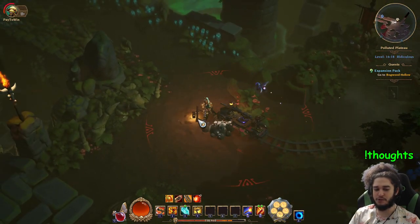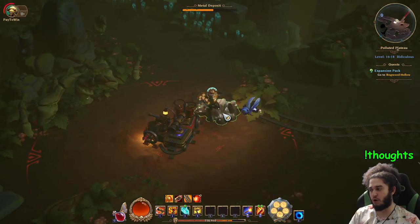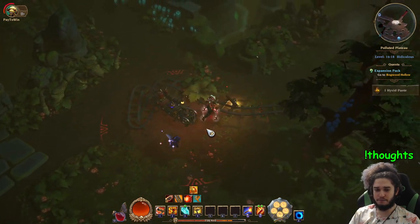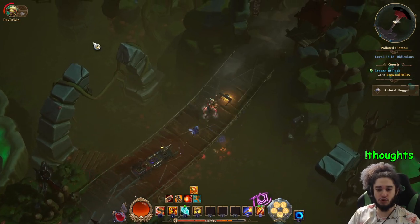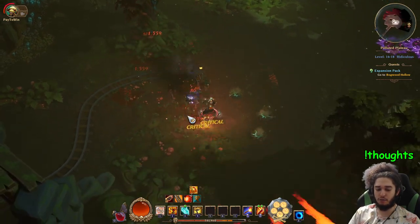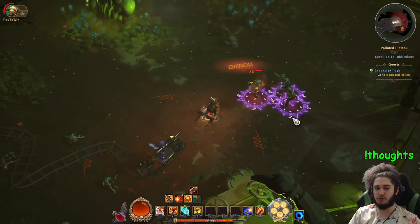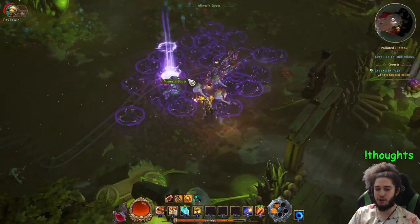I think they said at endgame there's kind of like a mapping system, so if you're familiar with greater rifting or mapping in Path of Exile it's probably something very simple compared to that. There's also gathering in this game. I do believe you can craft some type of gear at endgame — I'm not too sure what type of gear you can craft, and someone told me you can't really craft until you finish the campaign, so I didn't really jump too much into it.